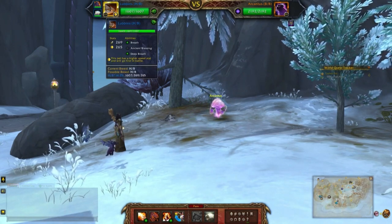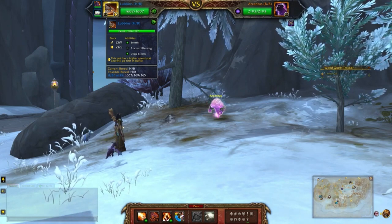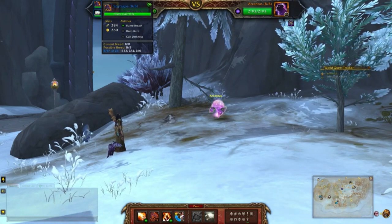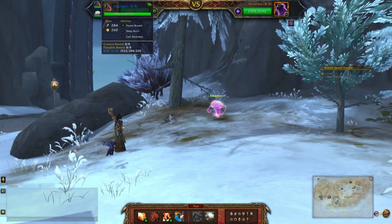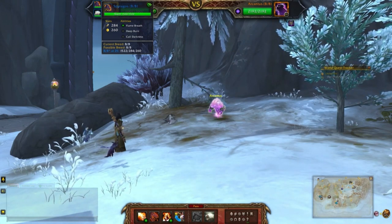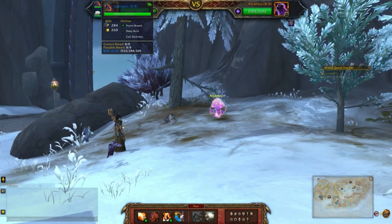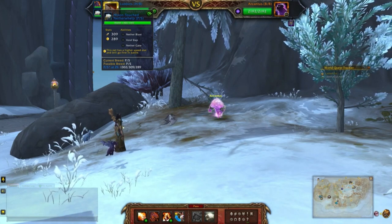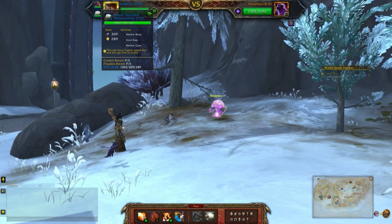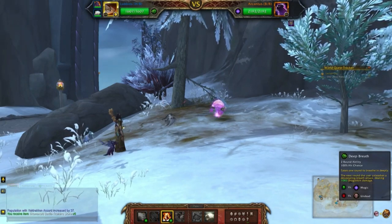For my Dragonkin team I'll be using Lovings in my first slot using Breath, Ancient Blessing, and Deep Breath. Second slot is Spirit Ghost with Flame Breath, Deep Burn, and Call Darkness. If you don't have Spirit Ghost you can check out my guide in the card linked above or in the description below. Finally, the Moon-Touched Netherwhelp with Nether Blast, Void Slap, and Nether Gate.